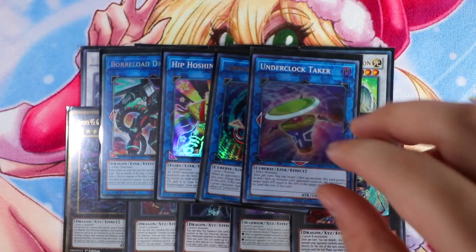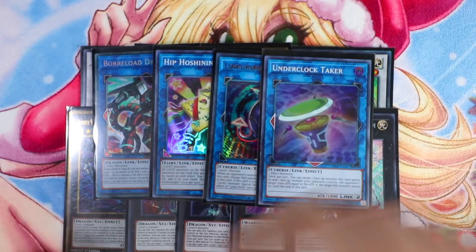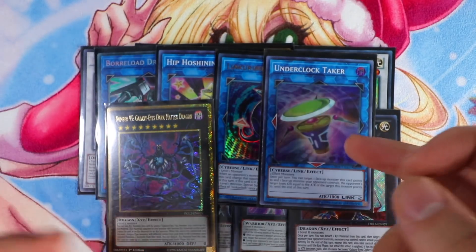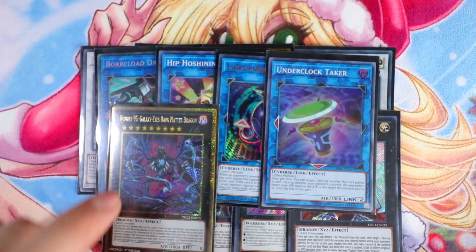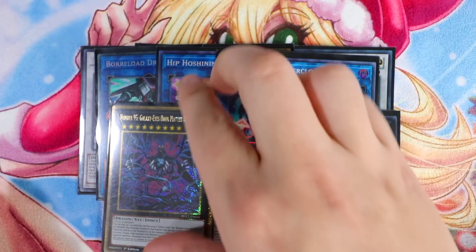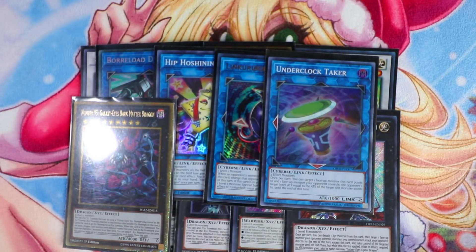Underclock Taker is really important in this deck — this is how you OTK Thunder Dragons. You make Underclock Taker and then make Galaxy-Eyes Dark Matter Dragon. After Underclock Taker's effect, you target the Dark Matter Dragon — your opponent's Colossus goes to zero attack, and then you just attack for game. Dark Matter Dragon is just really, really broken.